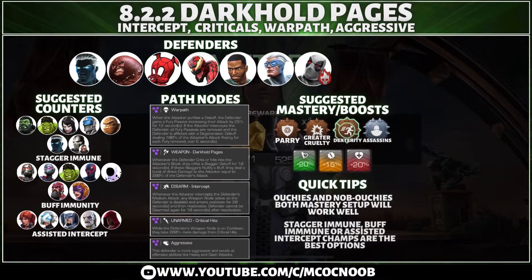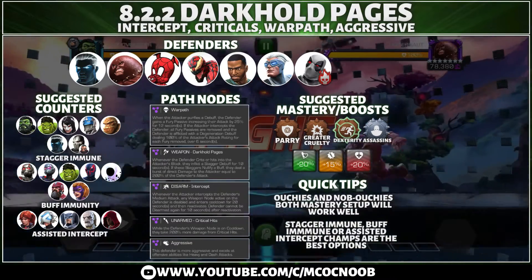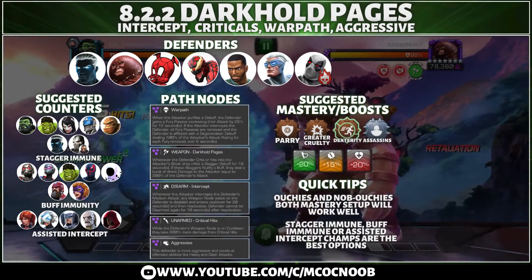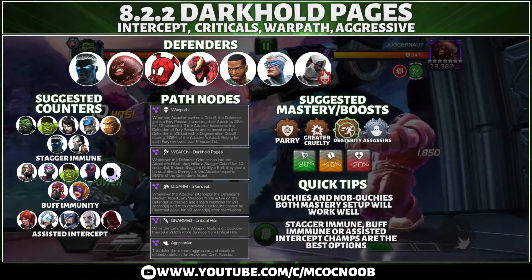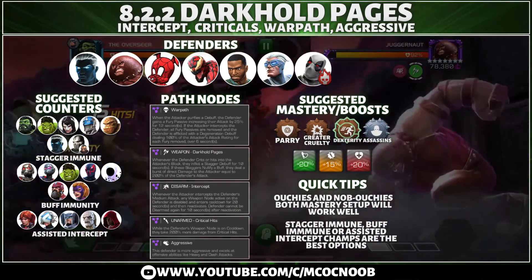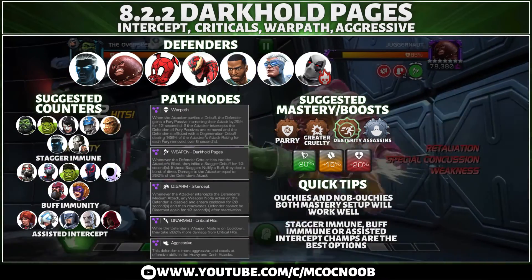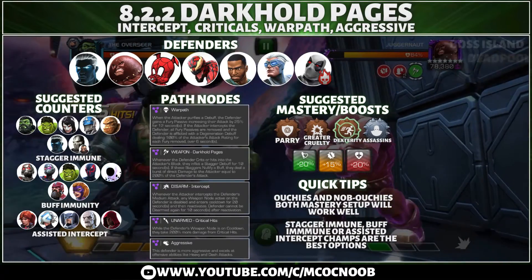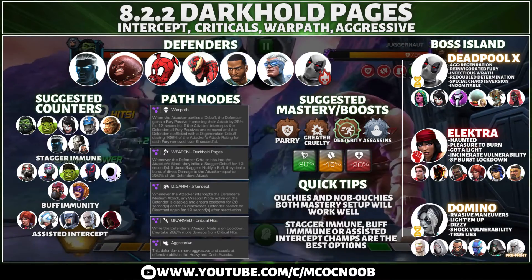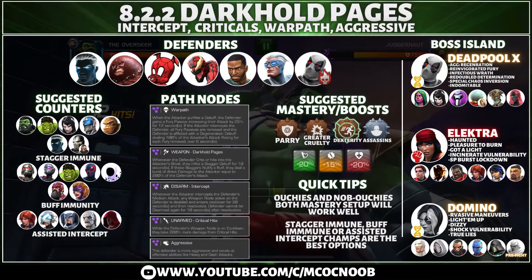The highest suggestion is to bring stagger immune and buff immune champions to make the path super easy. For masteries and boosts, the setup is pretty straightforward. For boosts, use a 20% and a 10% attack boost if you have them, just to finish off the path faster since it's a very annoying path. The boss island is going to be Deadpool X, Elektra, and Domino. I wasn't able to include the boss video because my phone memory ran out, but the path video is here.